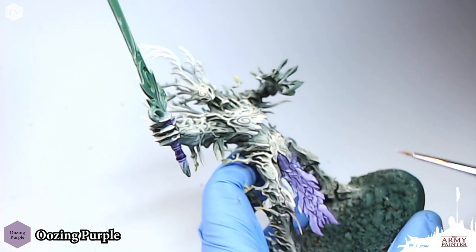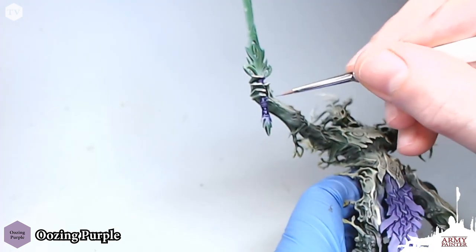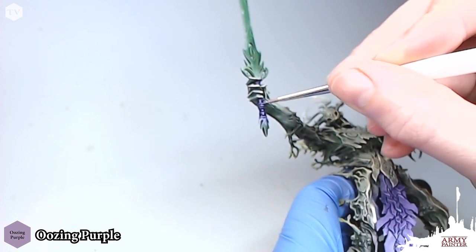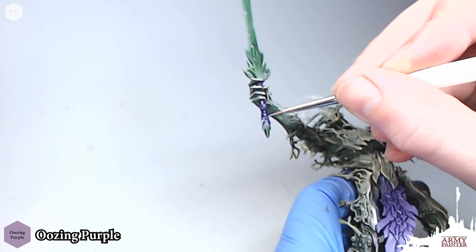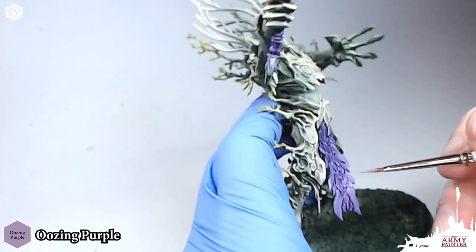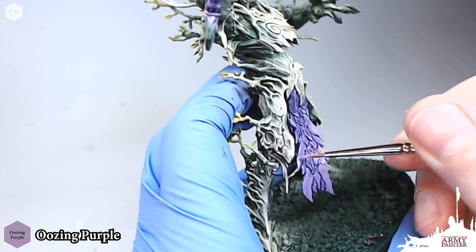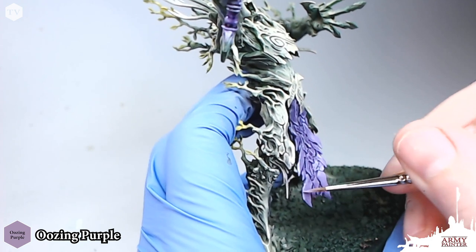As we're applying these highlights, you really get to see why we use the airbrush in this technique — you're picking out these highlights and allowing the transition we created to show through. We're also going to pick out the highlights on the handle of our giant tree monster sword. When you get to the lower areas on the loincloth, you can just take the side of your brush and trace that Oozing Purple highlight right around the edges. Spend some time, be patient and careful.